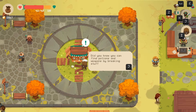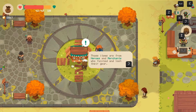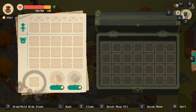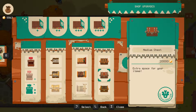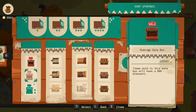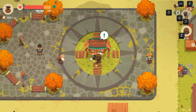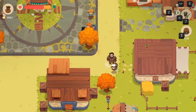'Did you know you can find potions and weapons by breaking stuff in the dungeons? Those items are from heroes and merchants who fainted and lost their gear.' Our storage is a bit of a problem — this is the biggest chest we can get. We can buy a lot of this stuff. Let's see all the stuff we can buy. Not enough money for that. Oh, this guy has something new — this hawker maybe has new stuff for us to buy.